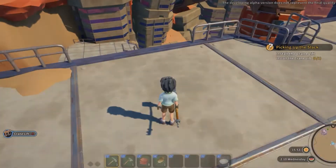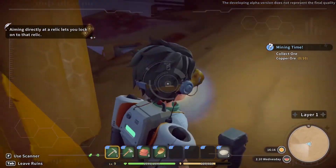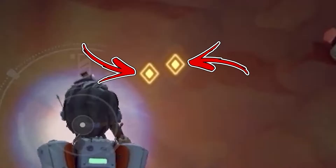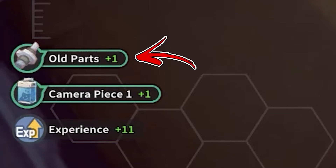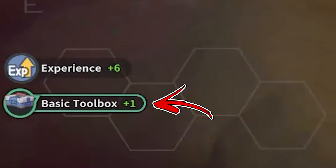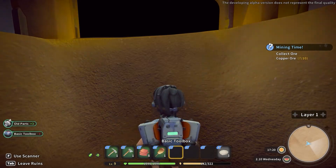For the next farming method, progress in the story line until you repair a crane, which will allow you to access the unseen ruins. Inside, by using the treasure detector, you will be able to find some treasure locations. By mining the terrain blocking the passage, you will often find old parts. Sometimes instead you will receive toolboxes — opening the basic and advanced ones has a high chance to give you some old parts.